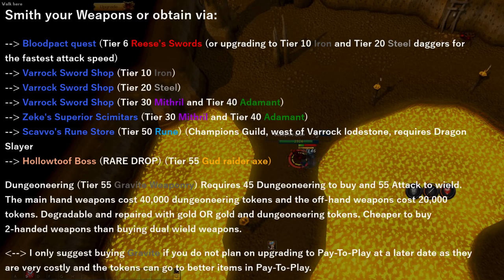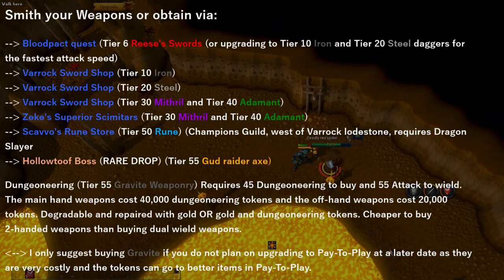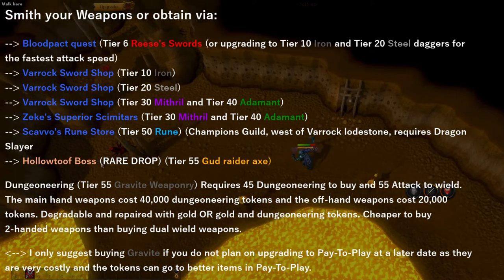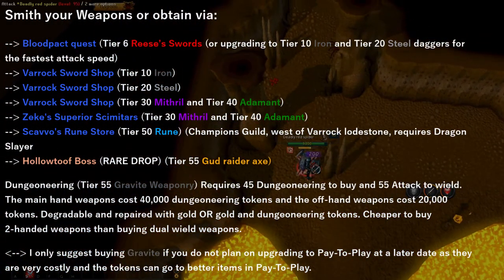I suggest levelling up mining and smithing so you can smith your own weapons, because you can go all the way up to tier 50 rune. It's much cheaper than buying them at stores, and if you're an Ironman, gold is everything in free-to-play. If you don't want to smith your own weapons, you can obtain tier 6 swords from the quest Blood Pact, which can be used between level 1 and 30 attack and strength.